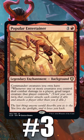Number 3: Popular Entertainer. The background might not be especially strong, but at least it'll live up to its name by being a popular addition to Bulk Bins everywhere.